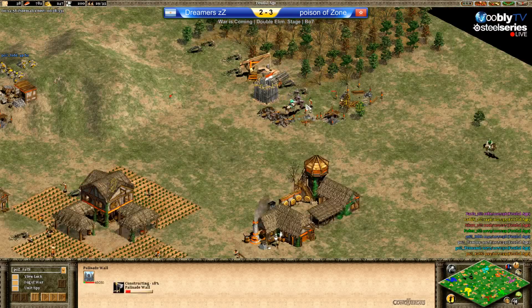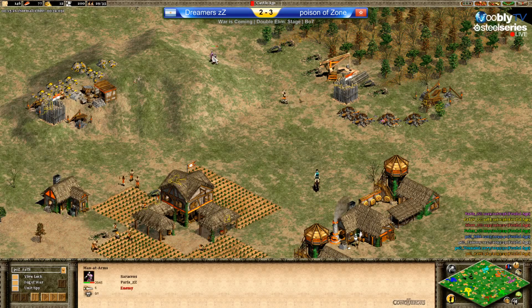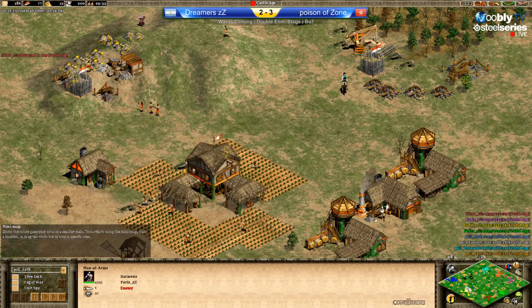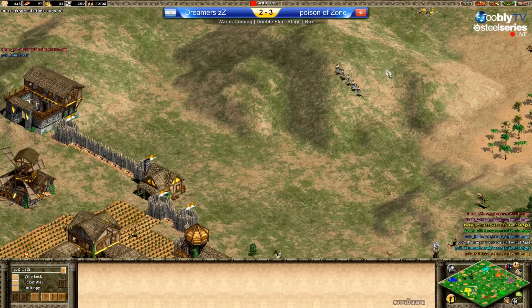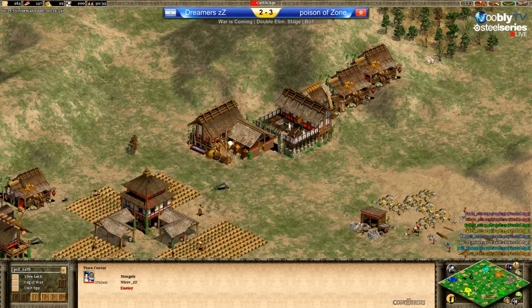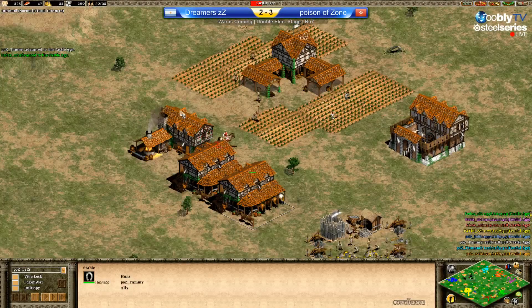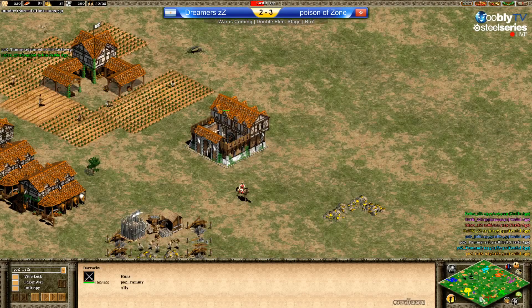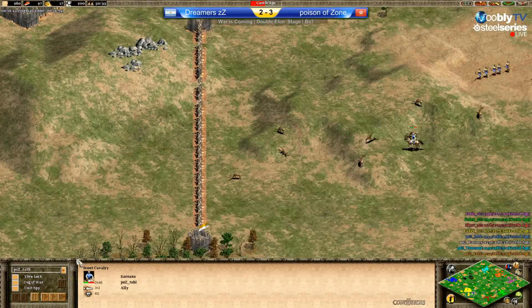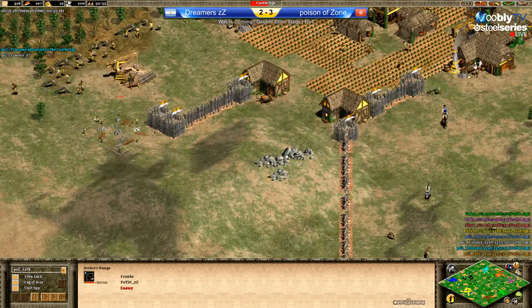He still has some berries there. That one will go down — wow, it took a lot of abuse. Juan got the most out of his three militia and man-at-arms now, that's really nice. First few archers from Toby — he's going to boom this open. So we'll see how much impact Nikov has with stables here. Actually Nikov is on one stable as far as I can see and he just scouted the two stables from Tammy. Potting is rather safe at the moment.